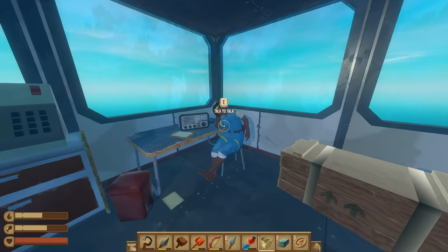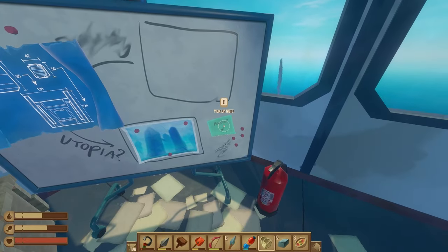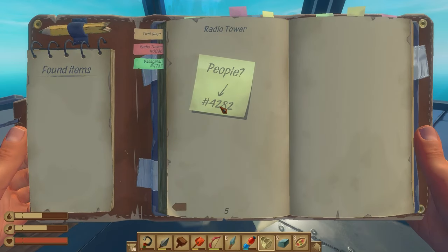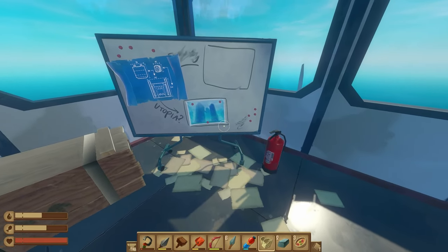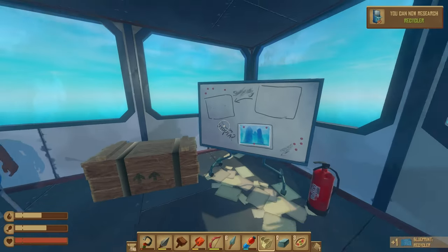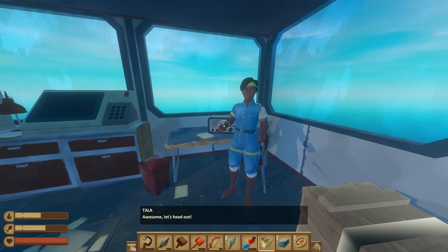So this is pretty much it. You can talk to this lady. The main thing you want to pick up is this note here, because that actually gives you these numbers: 4282. You're going to input those numbers into your receiver, and then that's going to show you the next location you have to travel to. Also, don't forget this — this is the recycler blueprint. That's a very important item as well. We can talk to her, and then let's head out.